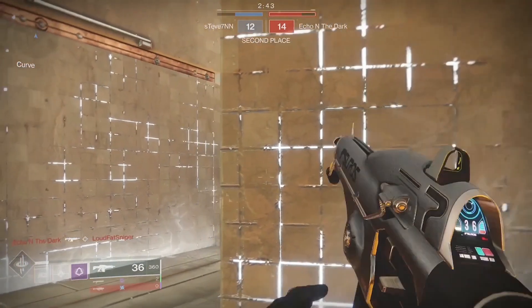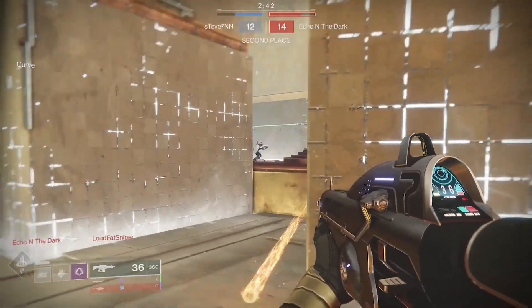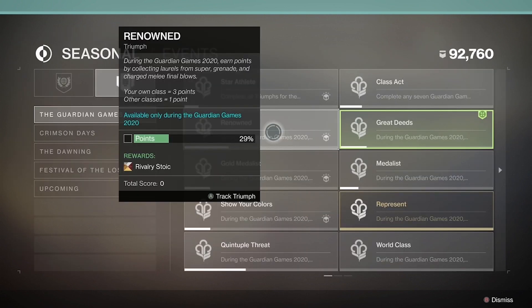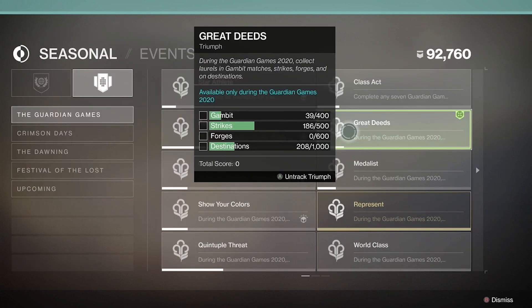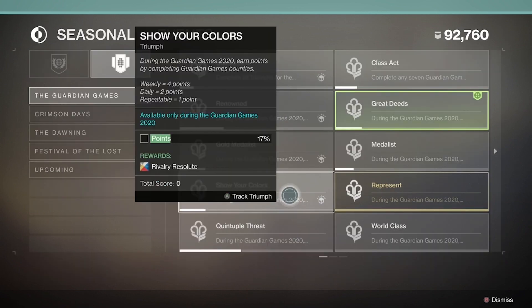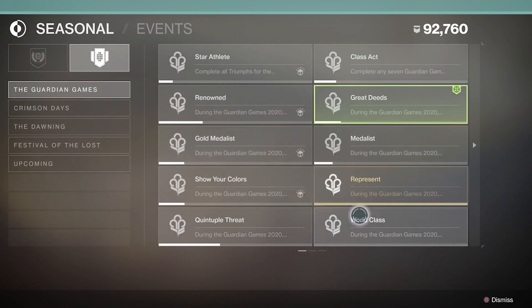In terms of which triumphs to go for if you're trying to earn the heavy machine gun as fast as possible, I'd recommend going after the Represent triumph, the Renowned triumph, the Great Deeds triumph, the Quintuple Threat triumph, the Guardian Gamble triumph, the Show Your Colors triumph, and the World Class triumph.